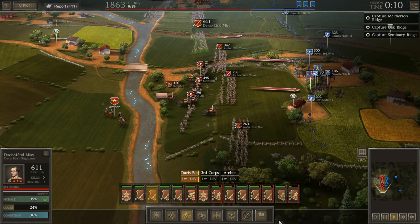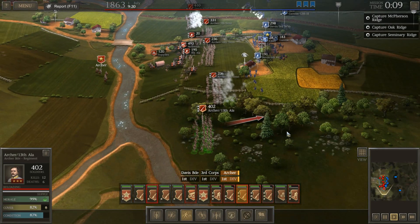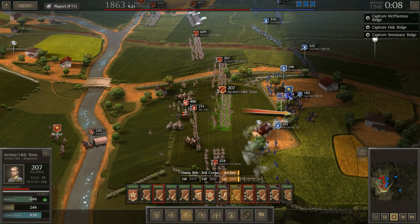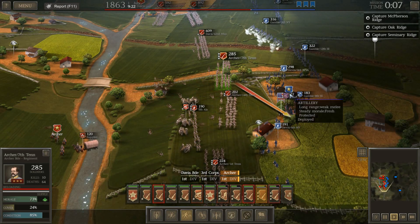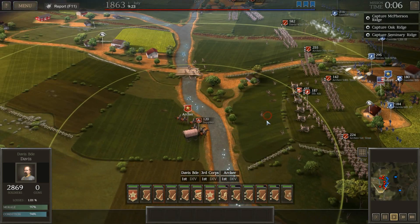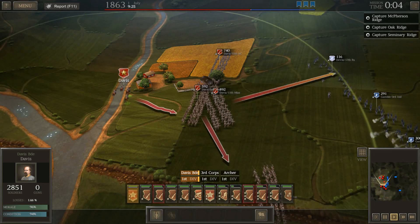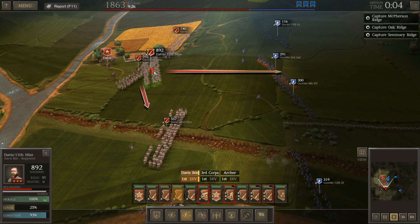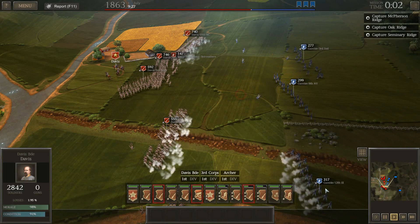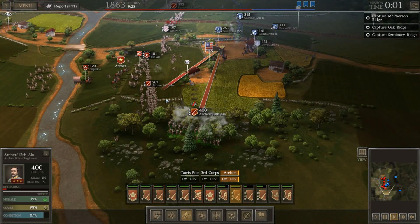I'm going to run just to start getting some pot shots at the enemy very quickly. I'll do the same with the Mississippi boys. I'm thinking we can actually out-shoot them — we've also got the cover of the cornfields, and yes, they do provide cover. Once we get into range, I will stop running. The Alabama boys, led by Archer, are where I want them. We're going to try to get them on the flank and push our attack on the Union lines. Already looks like we're taking the farm — doing a pretty good job.